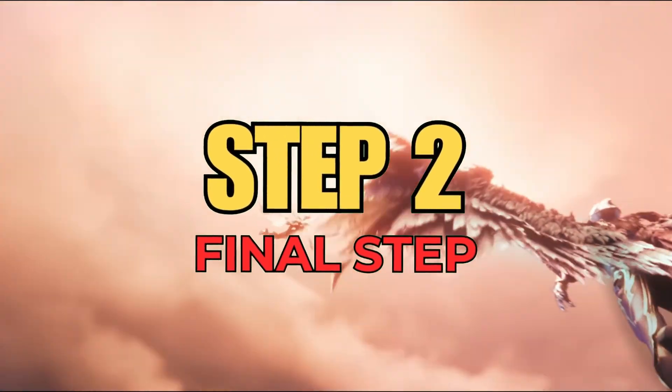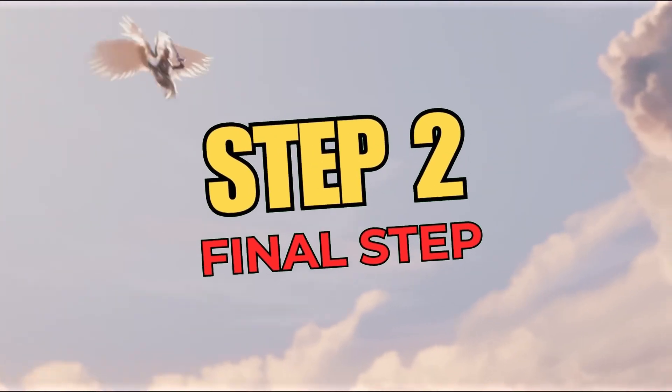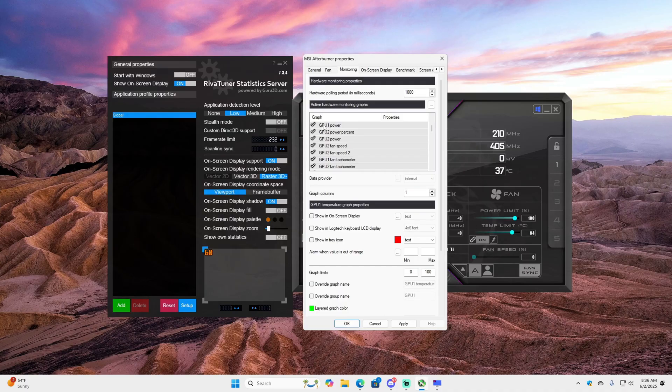Now for the secret sauce — sometimes Afterburner itself can cause stutter, and we're going to fix that as well. Click the gear icon for settings in Afterburner and go to the monitoring tab. We need to turn off two settings: scroll down and find GPU power and power percent. Uncheck those boxes, as these settings can create interference. Click apply, then okay — step 2 is done.